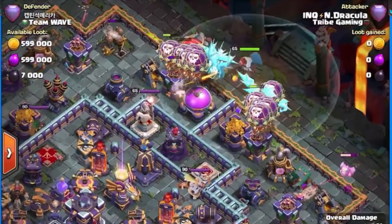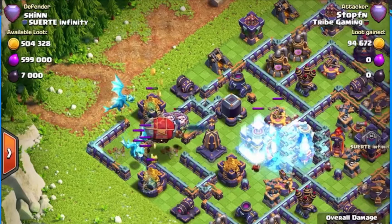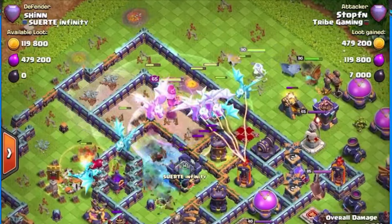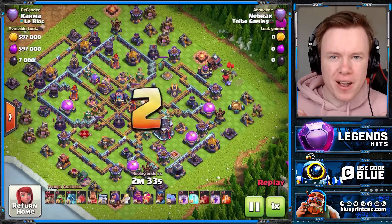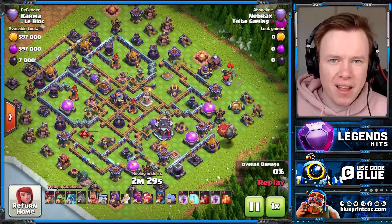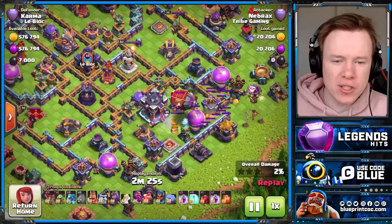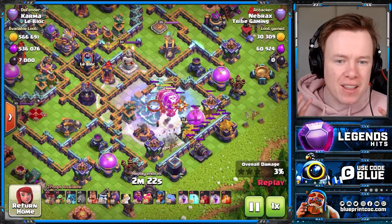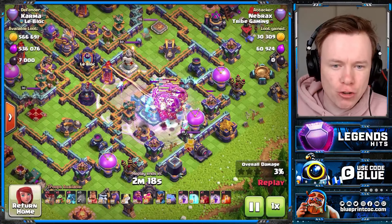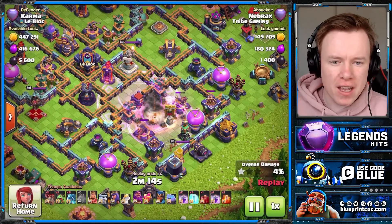E-Dragons can often be one of the hardest air spam armies to master, but in today's video you'll see Nabrax of Tribe Gaming just go for the simple approach that is still dominating bases. Nabrax is one of the best 5v5 players in the world, but recently he's been lighting it up in Legends League with mass E-Drags, and the way he uses this army is so simple. He doesn't do anything crazy, just does all the fundamentals correct, and he's destroying bases.